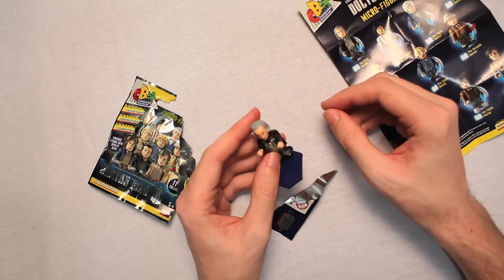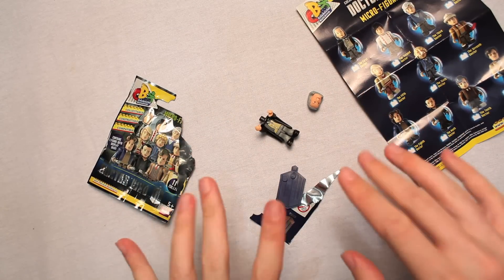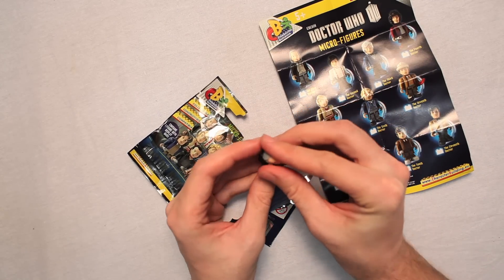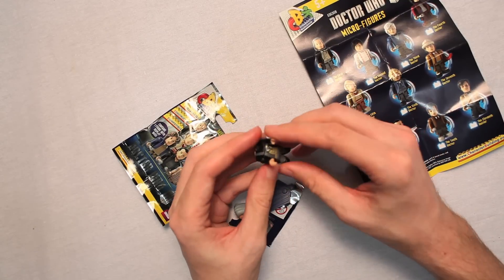You know what I say to the First Doctor? I remove your head! Now he's dead. Resurrect him! There we go! Doctor Who Micro Figurines — with the Headless Horseman Doctor! I'll get you, Ichabod Crane! And an awesomey pumpkin head! Oh dear! Poopy snaps!